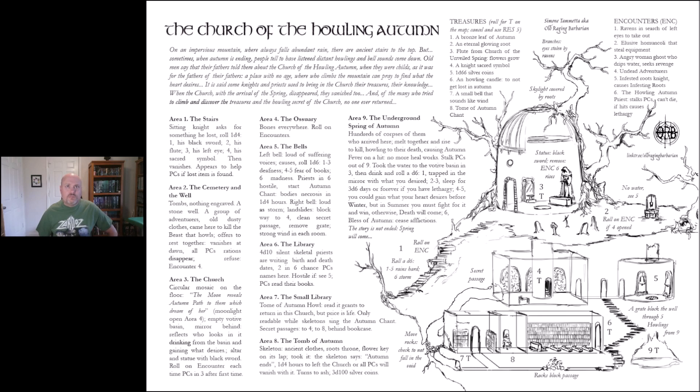Looking at it, there's description, a bit of lore, the Church of the Howling Autumn, two tables — a treasure table and an encounters table. It says roll on the map and use RES 5, though I'm not exactly sure what RES 5 is. The map itself is interesting because it also gives you directions on what to do.